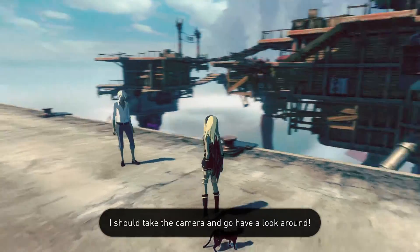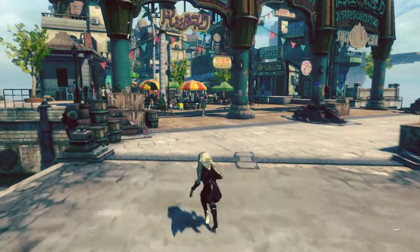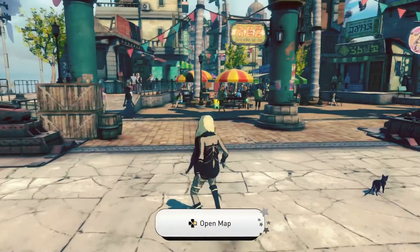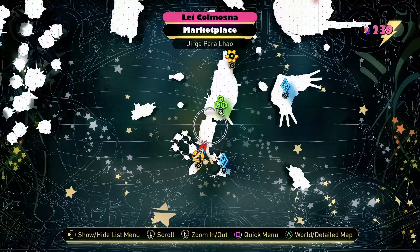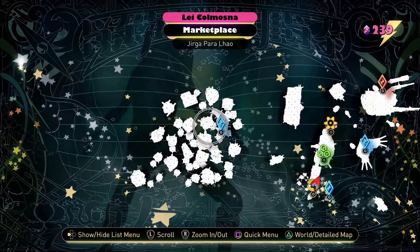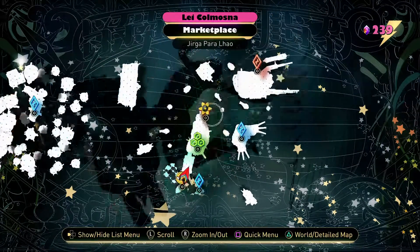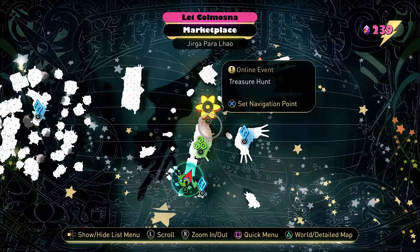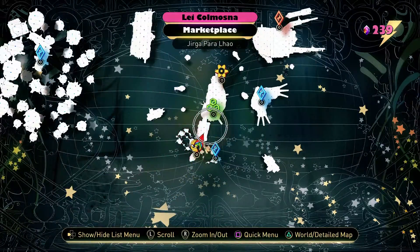I should take the camera and have a look around. Open map — all right, yeah, this world looks quite huge. Let's see the side missions. Online events — so looks like we got some mini online challenges by the looks of it. Cool.